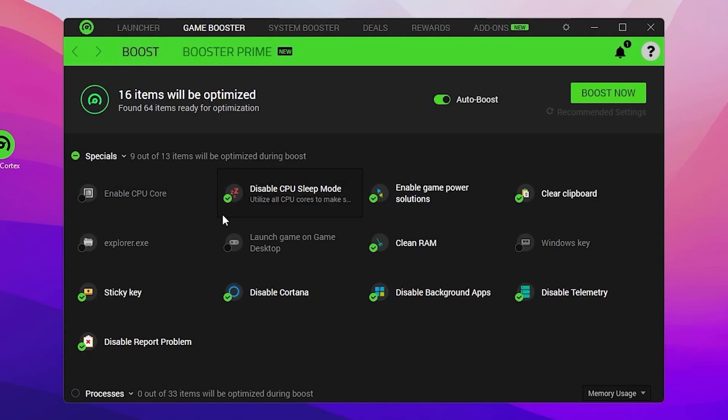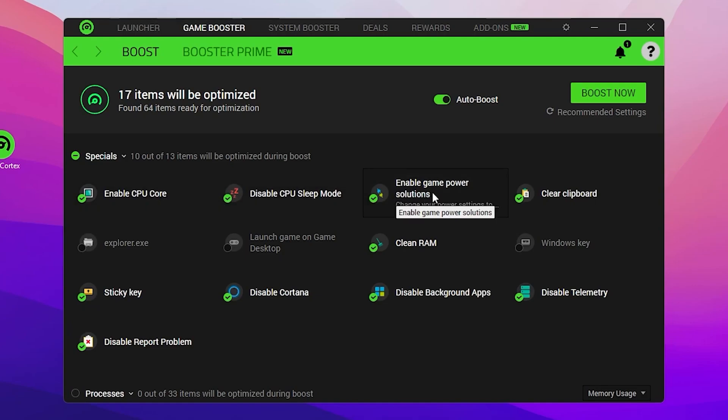First, make sure to turn on Auto Boost. Then go to Special options and enable CPU Core — check mark that box. Also check mark 'Disable CPU Sleeping Mode', and check mark 'Enable Game Power Solution' and turn it on. Then check mark 'Clear Clipboard'.